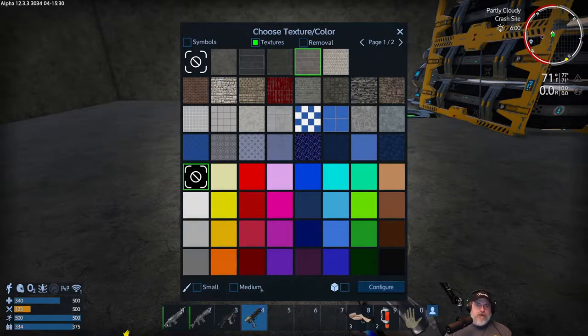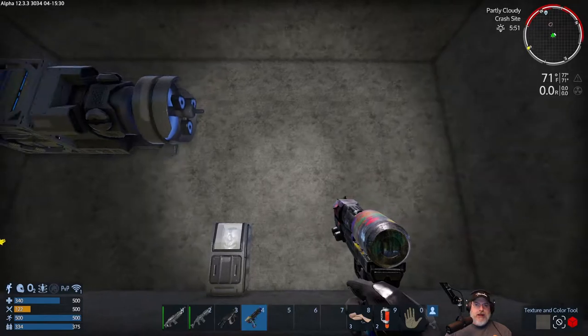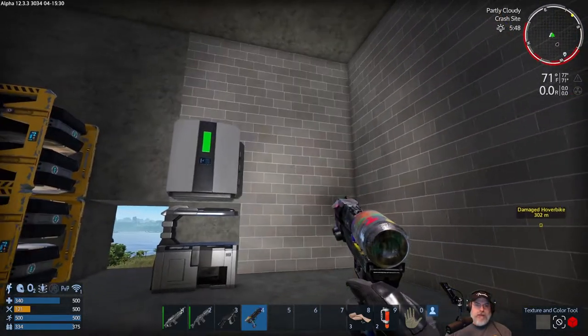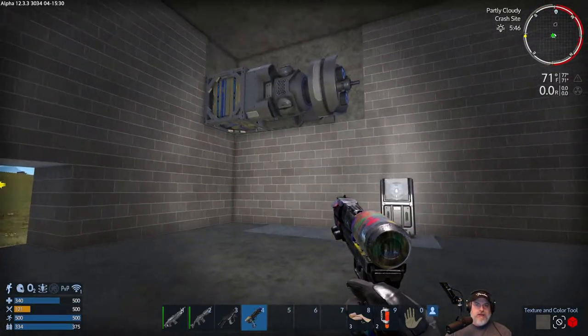Let's just use it in normal survival mode. I'm going to set the paintbrush size to medium on whole block, because right now we're just taking care of the base color. I want this brick option on the walls — it'll spill over a little bit, but we can fix that. I want to start by painting the walls this brick texture.